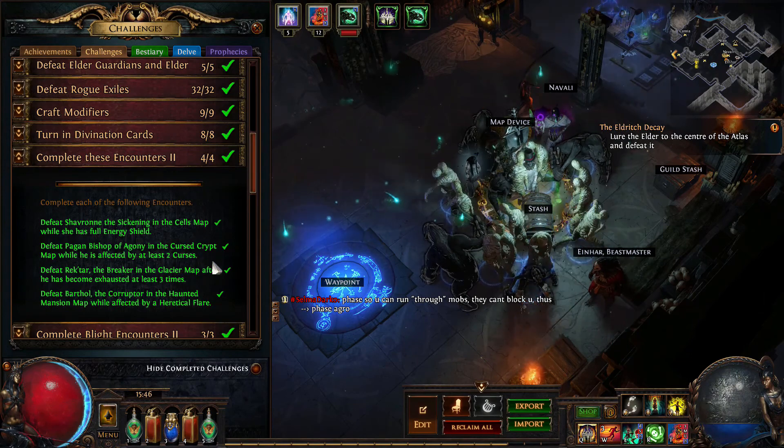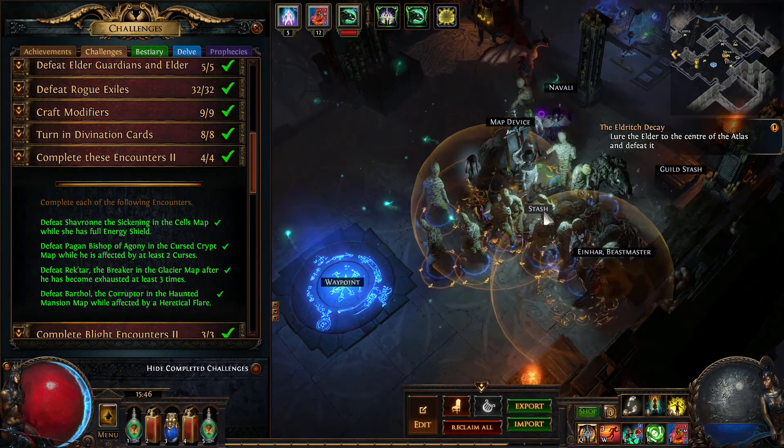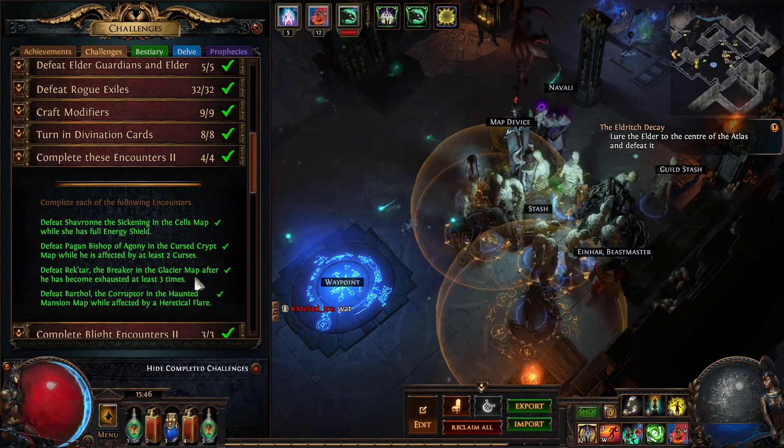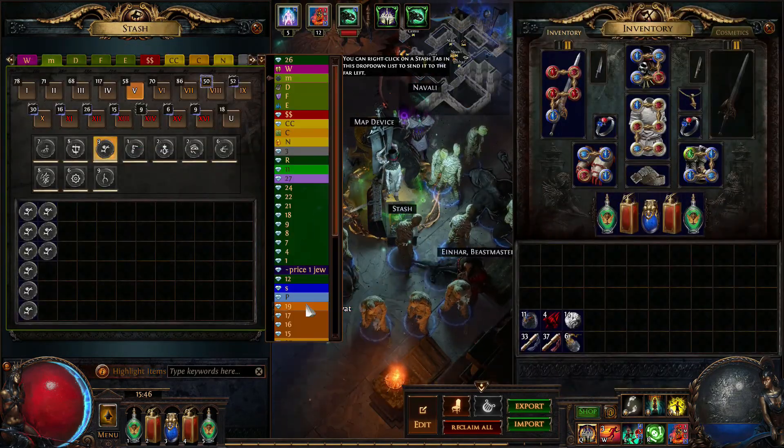Cursed Crypt - curse the boss with at least two curses. It's a bad layout because it's a maze - you run into dead ends. But once you get to the boss you just need one of the rings with the curse, or Blasphemy.